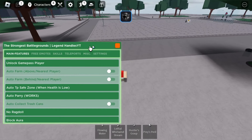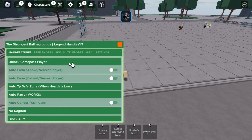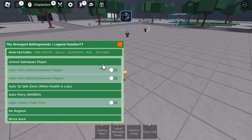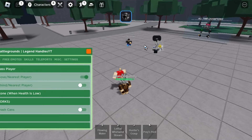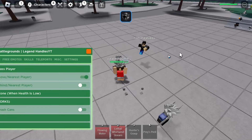Hello YouTube, I have this really OP script for Strongest Battlegrounds as an unlocked Game Pass player and much more, so let's get to it. First we have unlock Game Pass player which is really OP, but first we have auto farm — it just auto farms to the nearest player. As you can see this all works, it's honestly really clean because you can do your skills and stuff with this.